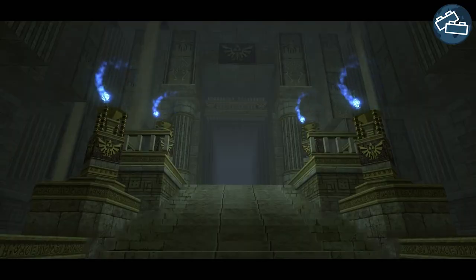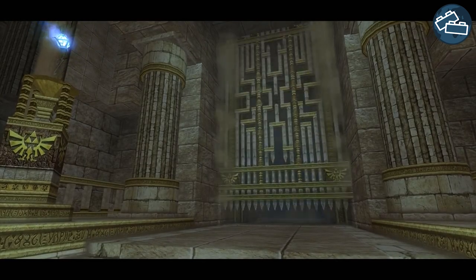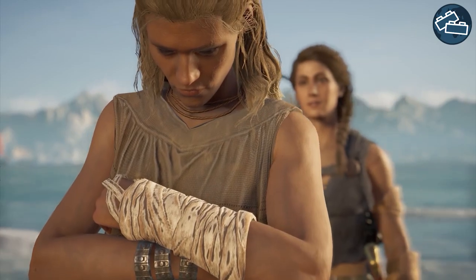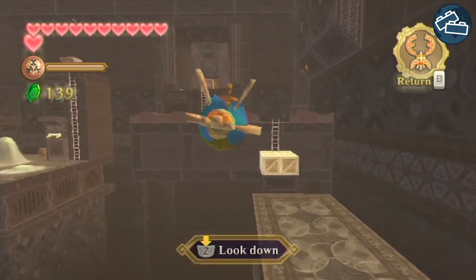In cases like this, designers often utilise what is called a hard gate, which is when a player cannot progress at all without completing something — like beating a boss, talking to a certain character, solving a puzzle, or acquiring the right item or ability to continue.